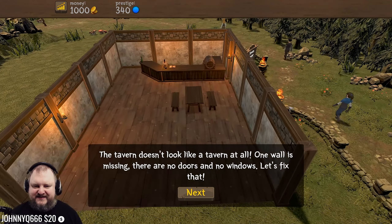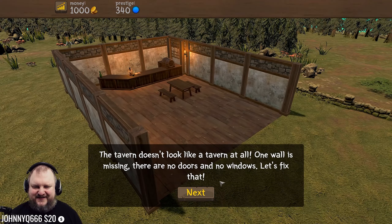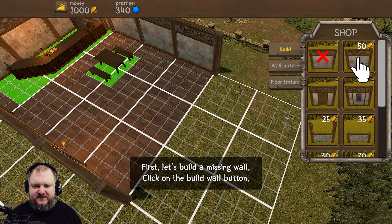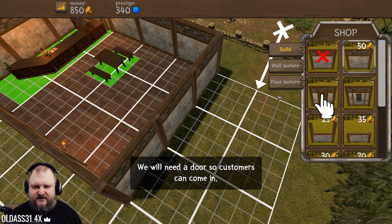The tavern doesn't look like a tavern at all. One wall is missing. There are no doors and the windows. Click here - we can build stuff! Let's build a missing wall. Click on the build wall button. Is it that simple? Just throw it out here.